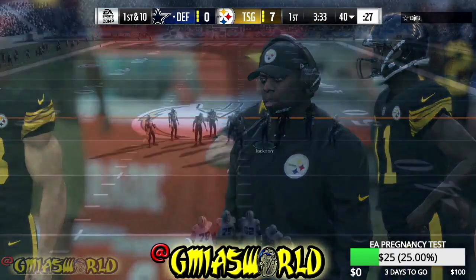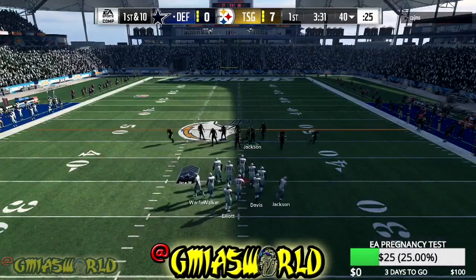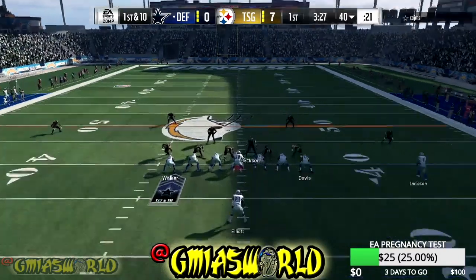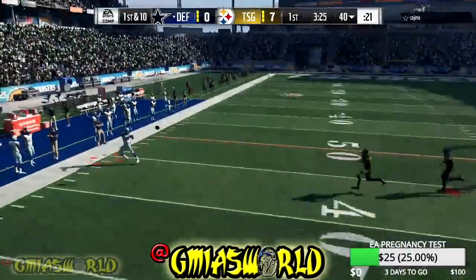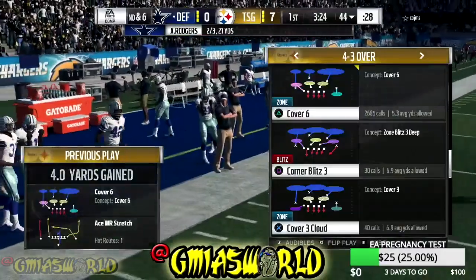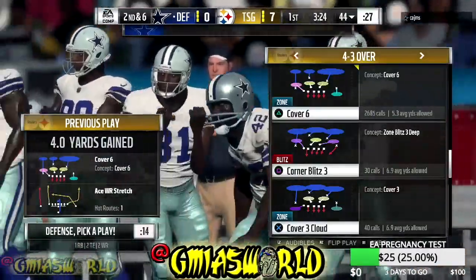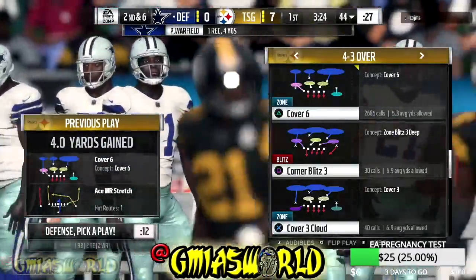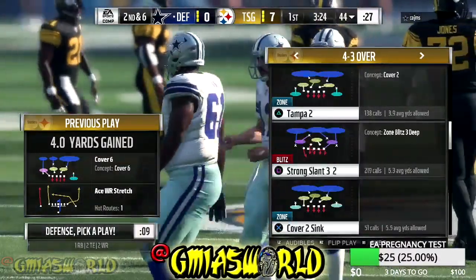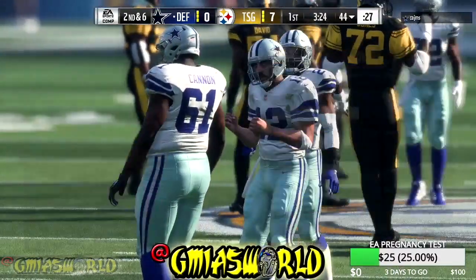A lot of you guys are still asking me: 'G-Miles, we need to know what are you doing with the user — how are you actually able to control what's going on with the middle of the field?' Right there, I don't know why that guy just jumped up in the air — I was run-committing for some stupid reason. We're just gonna go ahead and ignore that, because sometimes that happens whether you're trying to run commit or not. I gotta love EA Sports for allowing it to happen.